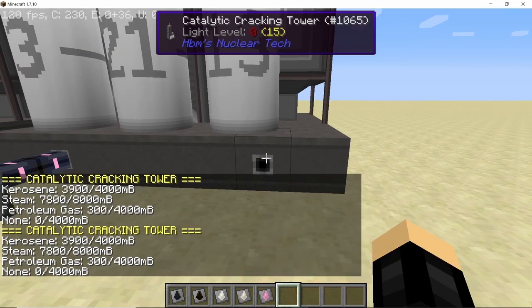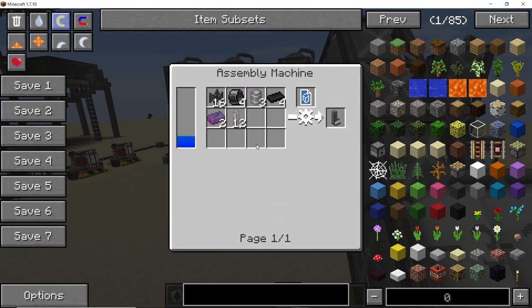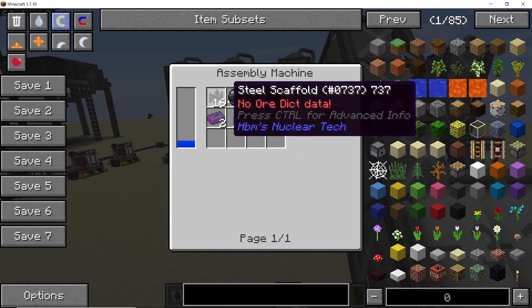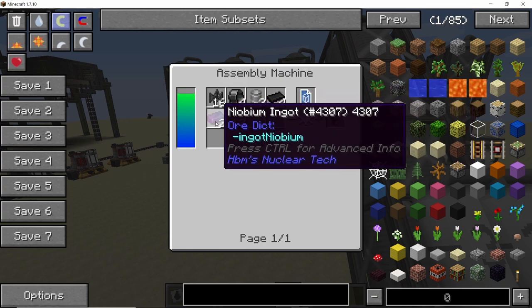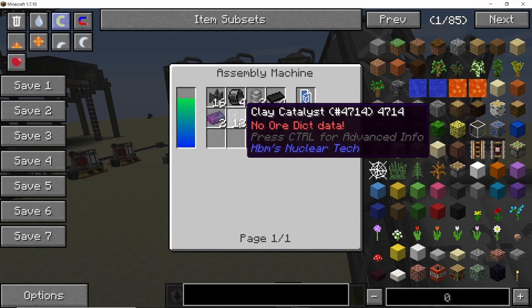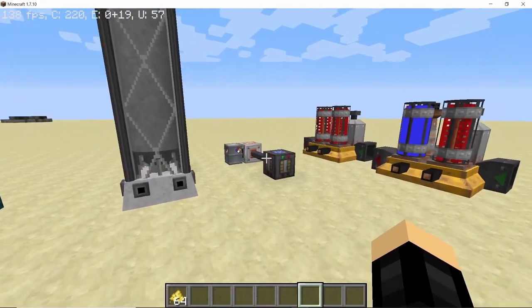That covers the catalytic cracking tower. Now let's take a look at the crafting recipe: 16 steel scaffolds, 4 big steel shells, 3 steel tanks, 4 polymer bars, 2 niobium ingots, and finally 12 clay catalyst will give you one cracking tower in the assembly machine.